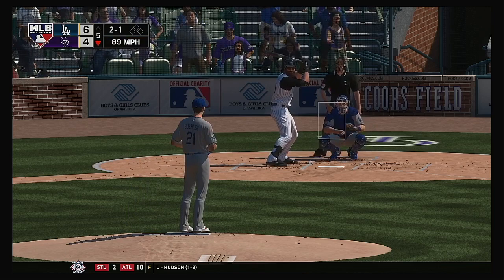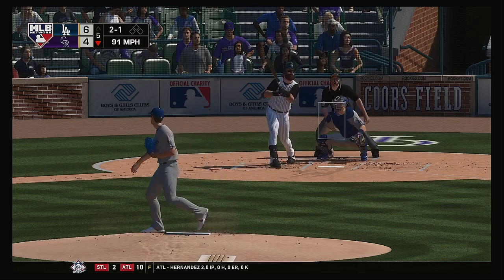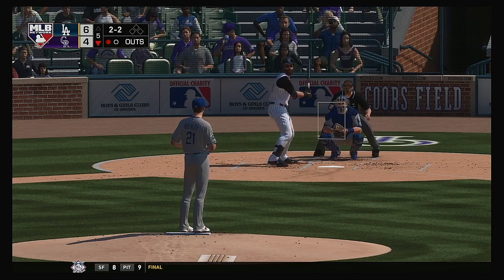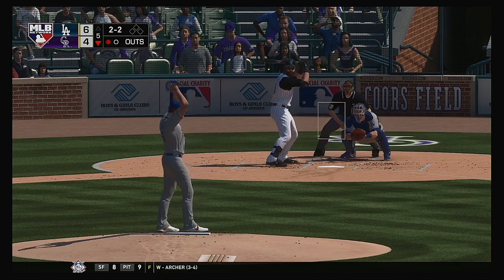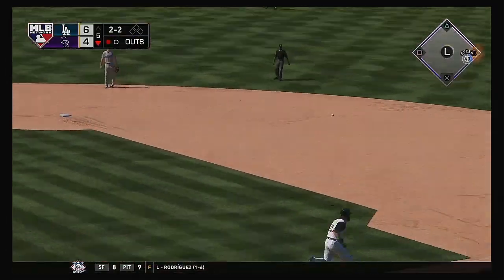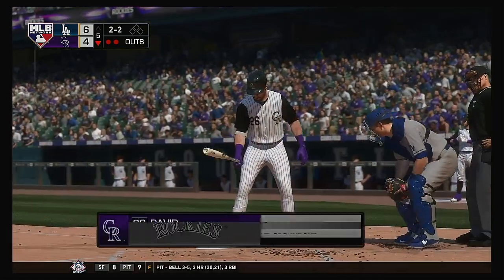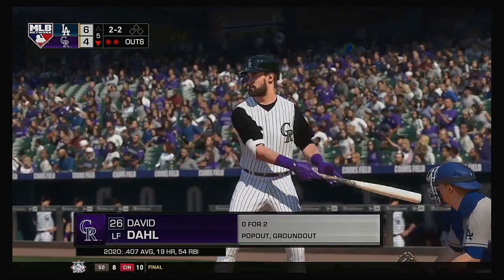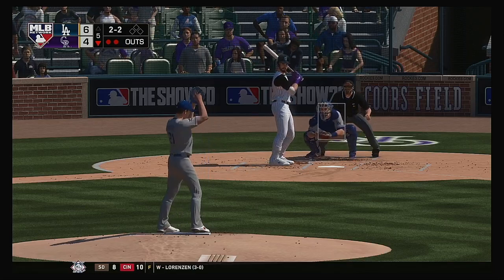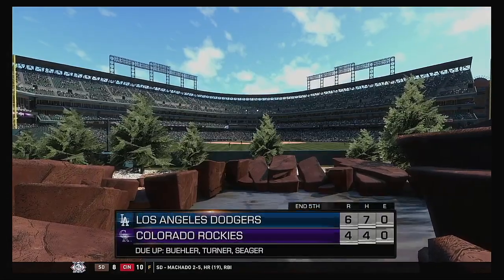This pitch sails up and in for ball two. Swung on but fouled off to the left. Four runs, four hits, no errors in the ballgame for the Rockies thus far. The bouncer to the left side — gloved by Turner, throw on to first. Two away now. David Dahl to the plate — it's been an 0-for-2 effort for him to this point. Swung on and missed, and that's the final out of the inning.